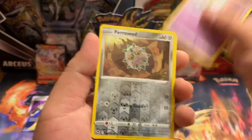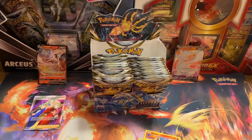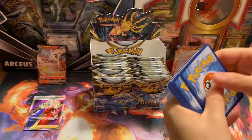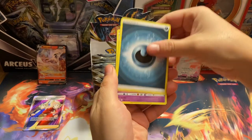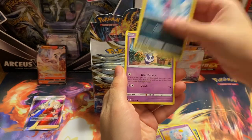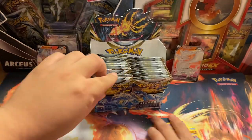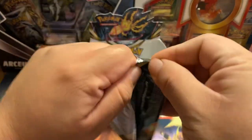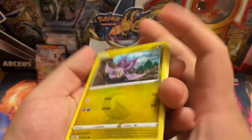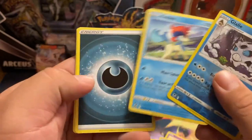Alright, we got Venonat, Ralts, Reverse Feral Seed, Non-Holo Talonflame for our rare. I'm trying to hit some trainer gallery cards - some really cool ones that we don't have yet. I like the ones from this set, they're pretty dope. Like the Blaziken one, any of the Blaziken ones, the Rayquaza. The gold Rayquaza. Reverse Gallade and Non-Holo Keldeo.